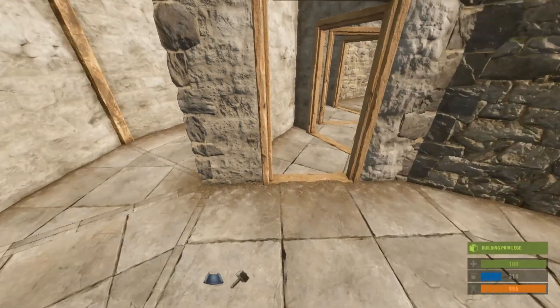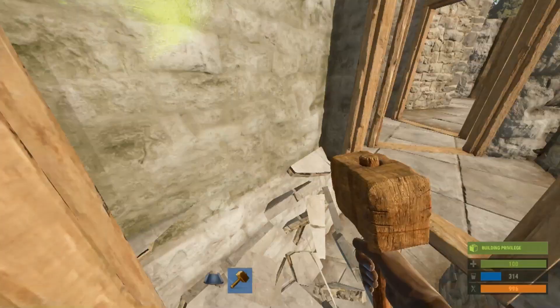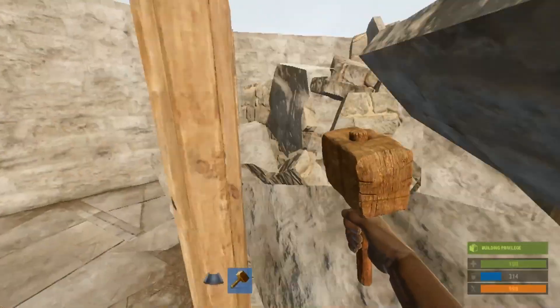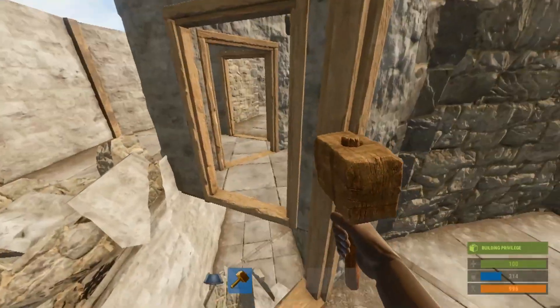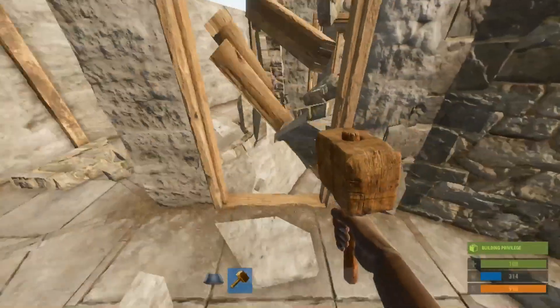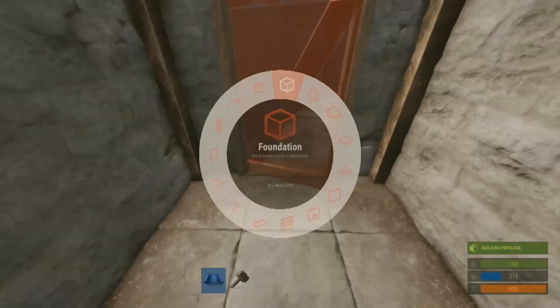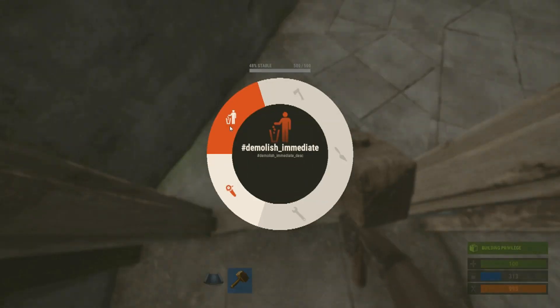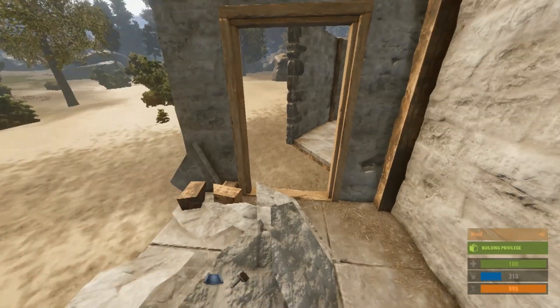You can do it on almost any base design. You have to get rid of the triangle — and I'm not talking about just the floor, you also have to get rid of the walls connected to it. This wall here that's attached to the square — as soon as you get rid of those, your door now places. So you need to remove the floor and the wall, and the door places.